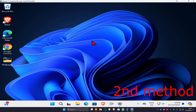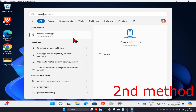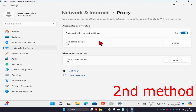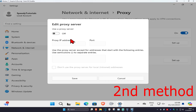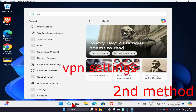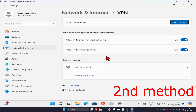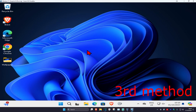You also want to make sure you have no proxy server or VPN enabled. Head over to search and type in Proxy Settings, click on it, then click on Setup and make sure that is turned off. Then head over to search again and type in VPN Settings, click on it, and if you have an active VPN connection, just turn it off.